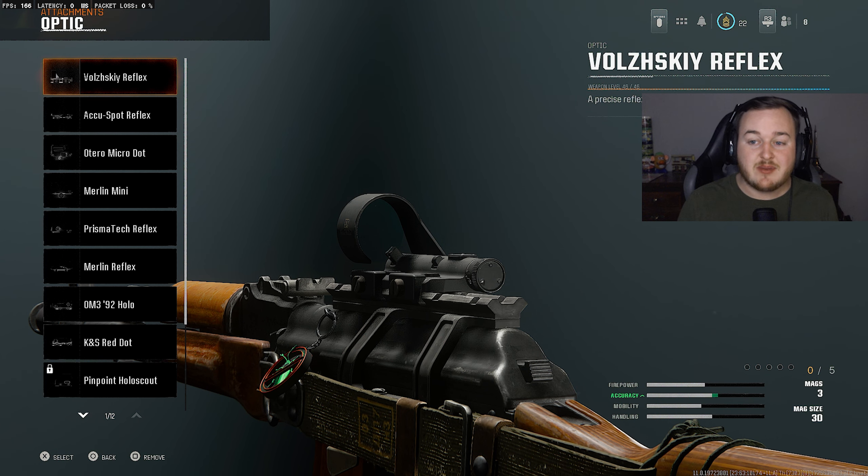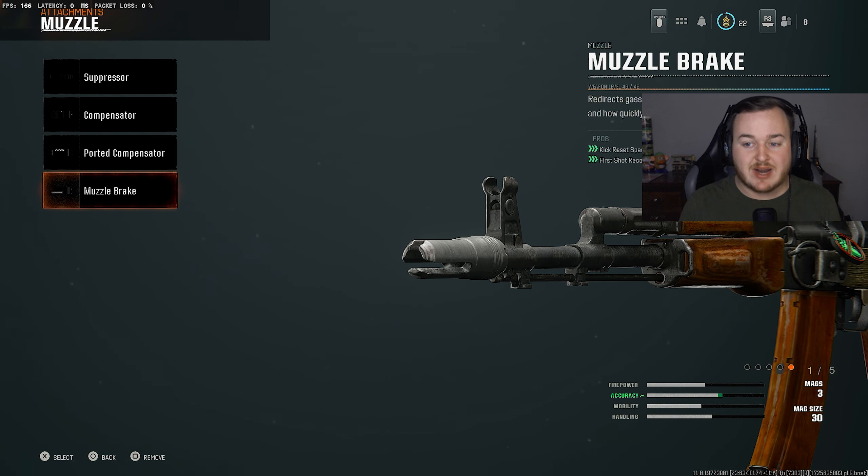For the AK-74 class setup, I'm starting with the Volski Reflex — the first optic you unlock on this weapon, and it's really easy to see out of, which matters since the AK-47 has some kick to it. For the muzzle, we're adding the Muzzle Brake — you'll need to level up the weapon a good amount, but good thing weapon XP got boosted in the Week 2 update. The Muzzle Brake gives a lot of kick reset speed and first-shot recoil control, making the weapon calmer and easier to control. For the barrel, I'm running the Reinforced Barrel for damage range and bullet velocity — bullets travel faster and further, making it a really nasty combo.